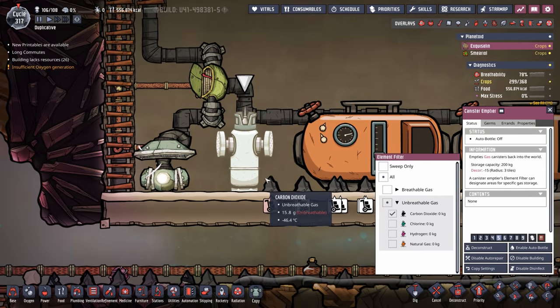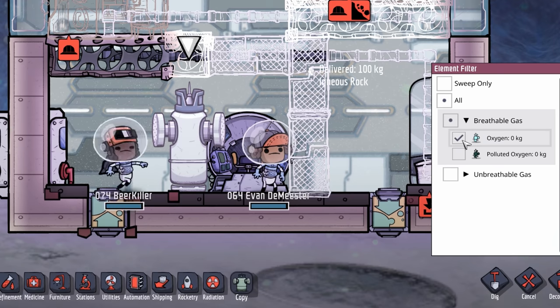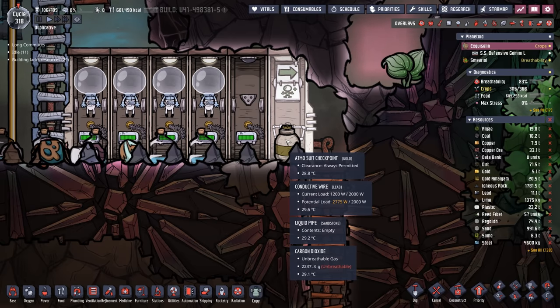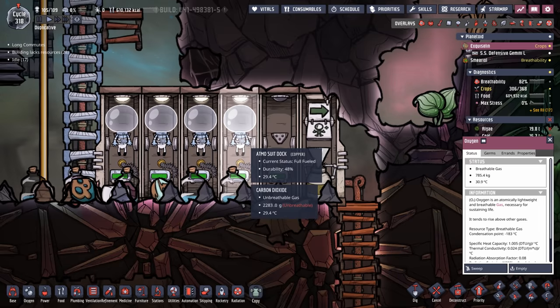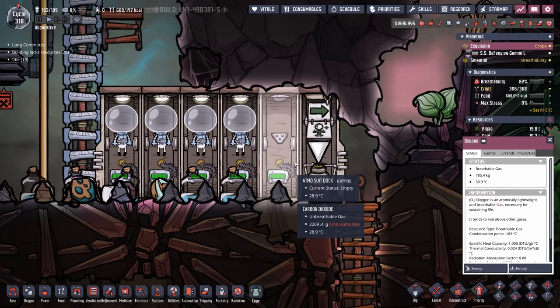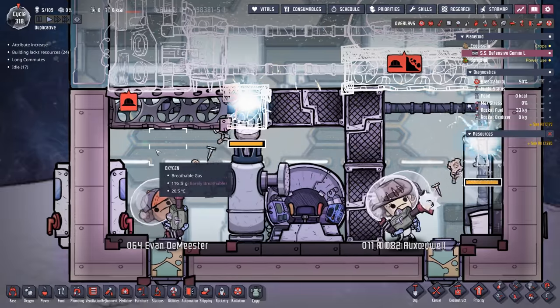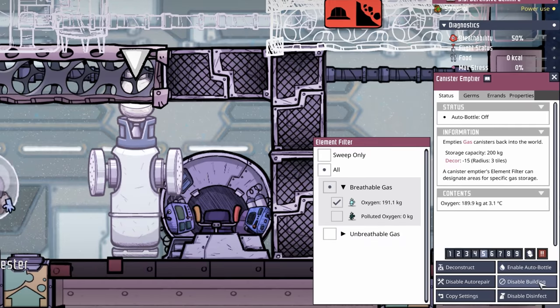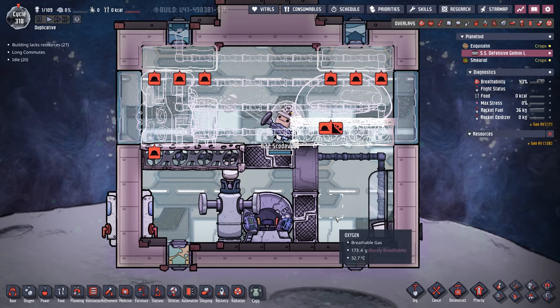One key point I always seem to forget: make sure you enable auto-bottle, otherwise they'll only look for spare bottles already sitting around the colony. For the inside, I'm using a canister emptier set to oxygen to start putting oxygen in here — we're not doing anything special, just using all the random oxygen bottles laying around. Whenever an atmos suit goes off for repair, the oxygen left in it gets pumped into a bottle we can use later. If this had automation connected to it, you could pre-bottle oxygen and have an atmos sensor enable the building when needed — something I'm definitely going to practice with in the future.